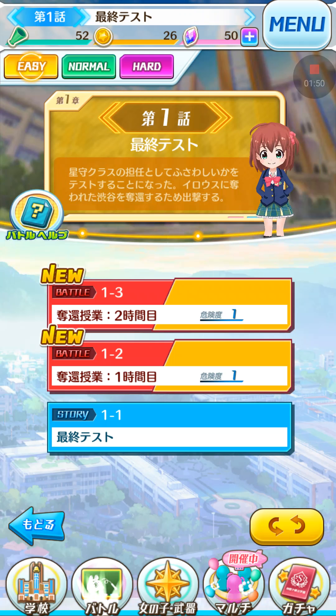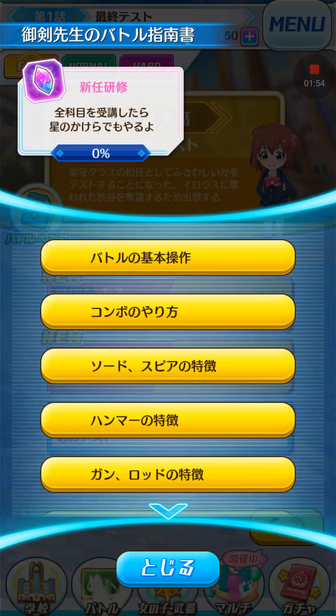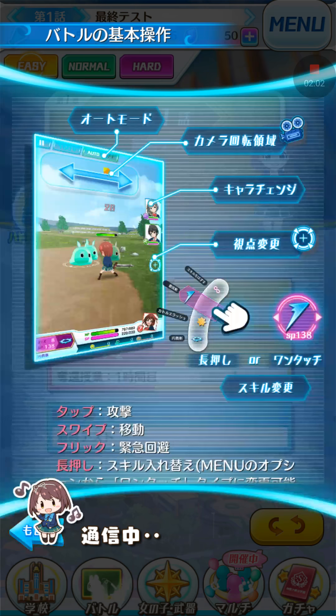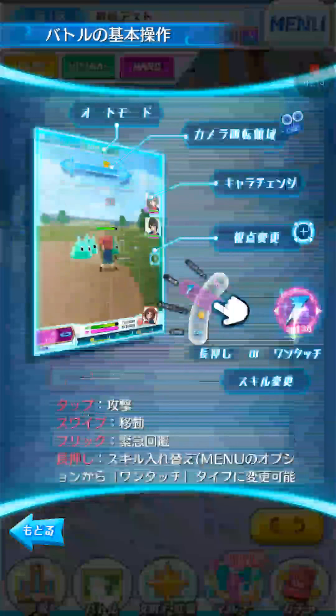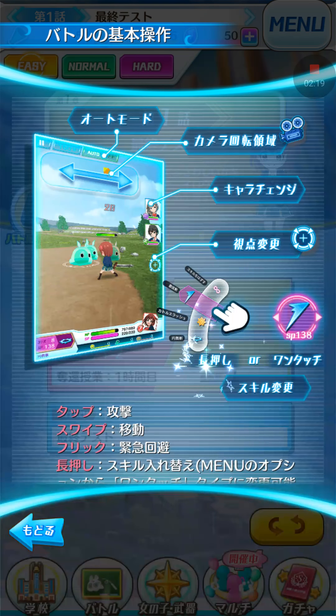I definitely recommend clicking the jiggling button and looking through all the little tutorial videos there. For example, there are tutorials showing that if you click a button in the battle stages it will change to different forms of attacks, or switch to infinite mode so you won't have a special attack come up.